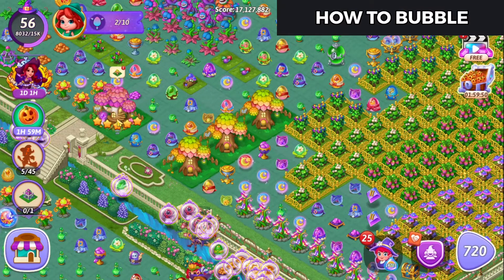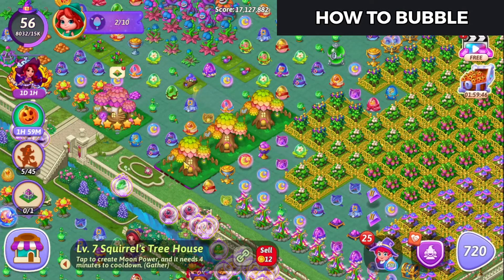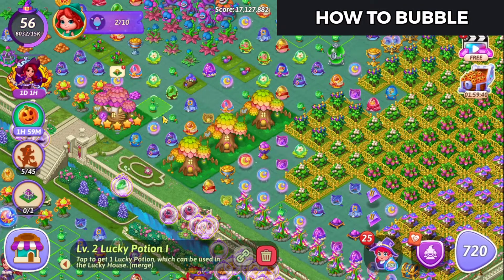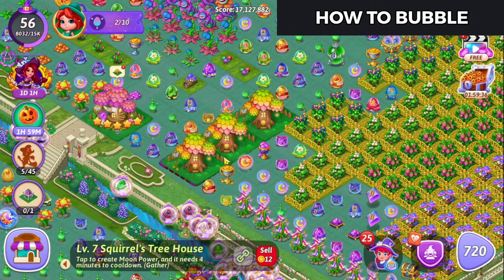Alright, so the soonest you can really do this is with the Treehouse chain. Now, if you've already got the Unique for the chain, all you need to do is bubble this, as the three 2x2s that you'll need are not mergeable right now.